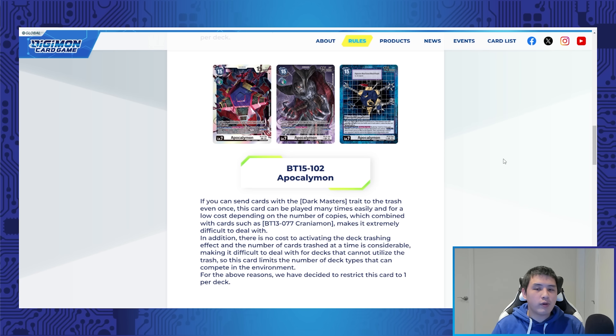Bandai says: if you can send cards with Dark Master's traits to the trash even once, this card can be played multiple times easily and for low cost depending on the number of copies. Combined with cards such as Craniumon, it makes it extremely difficult to deal with. You turbo your trash very quickly, use your trash as your resource — it's almost like Digi Crossing. There is no cost to activating the deck-trashing effect, and the number of cards trashed is considerable, making it difficult to deal with for decks that cannot utilize the trash. This card limits the number of deck types that can compete in the environment, and for those reasons they restrict this card to one.